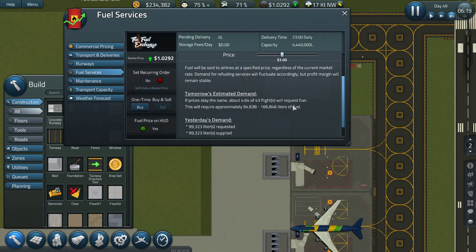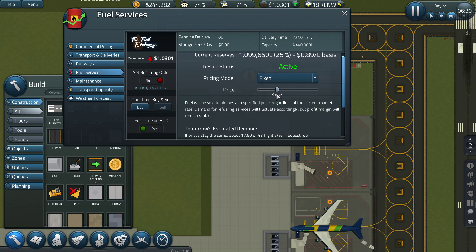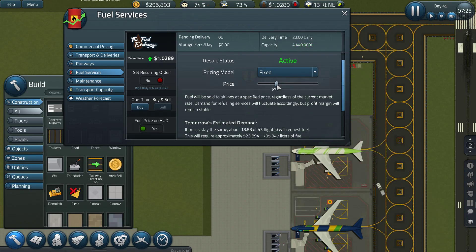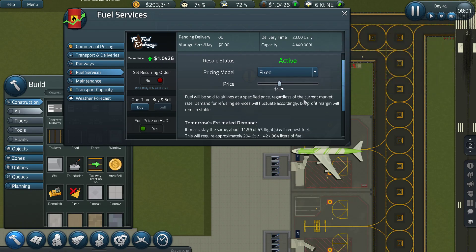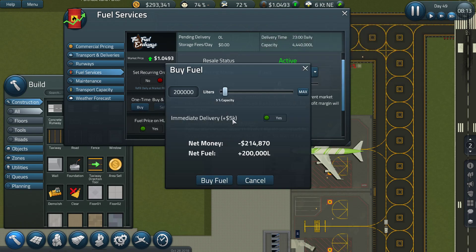In order to have a bit more activity on the fuel front, we'll lower the prices a bit to something like this. I think we'll still earn a lot of money on it. That helped a lot — we'll go down to this. Now we have half the planes at this price asking for fuel. Maybe that's a bit too much — 11 planes, that's better.